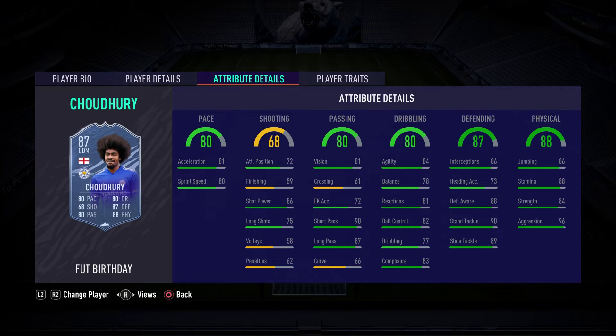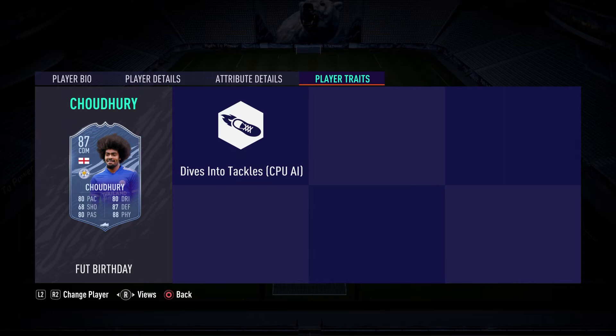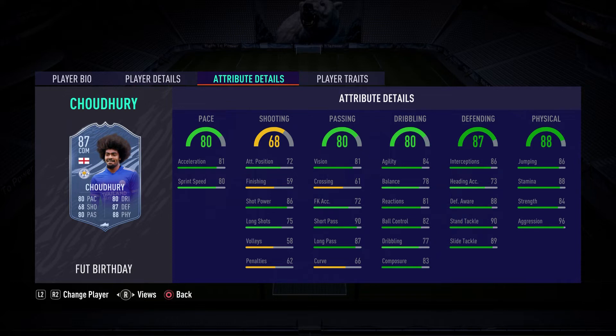Looking at his base stats: he has 80 pace, 68 shooting which is quite low, 80 passing which is nice particularly with the 90 short passing, 80 dribbling with decent enough agility and balance which is pretty average across the board. He has 87 defending with a big 90 stand tackling, and then 88 physical with 88 stamina, 84 strength, and 96 aggression — he's a very angry boy. He doesn't have any traits.